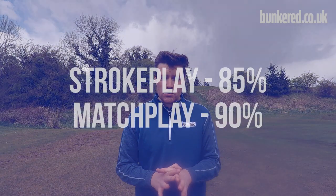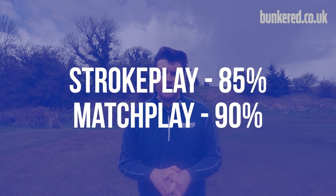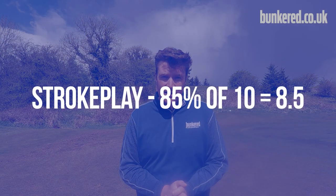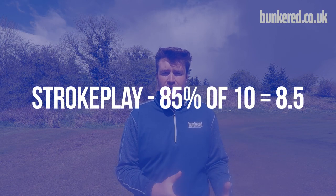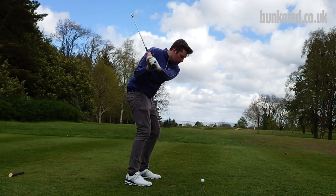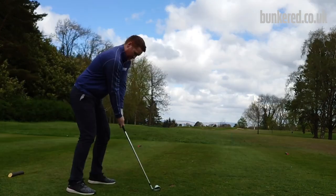When handicaps come into effect with four ball, in a stroke play situation you get 85 percent of your handicap allowance, and in match play it's 90 percent. So if you have a handicap of 10 playing in a four ball stroke play event, your allowance will be 8.5. In match play, with the 90 percent, it'll be 9.